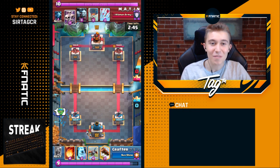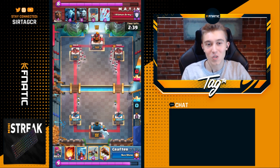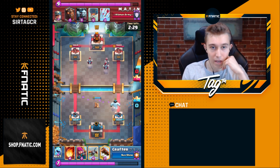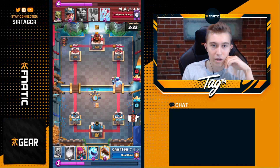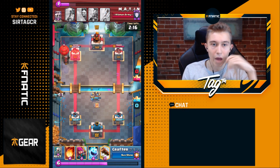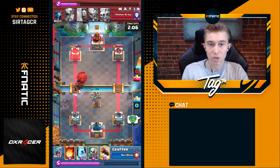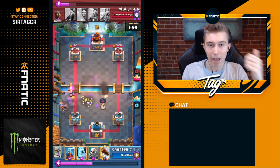Our next top ladder match is against Lava Hound Bait. As a 2.9 X-Bow player, you generally want to go same lane as the Lava Hound Balloon. Crafter drops a defensive Tesla, then drops an X-Bow in the opposite lane — very interesting. That X-Bow actually kites the Balloon, which is really well played because the Tesla would not kite the Balloon but the X-Bow does. The Balloon goes toward the X-Bow, pulling everything into the Tesla. That was brilliant.